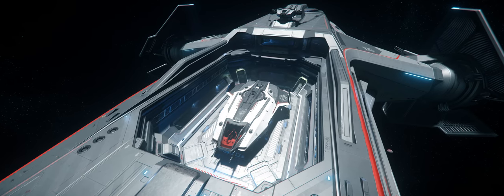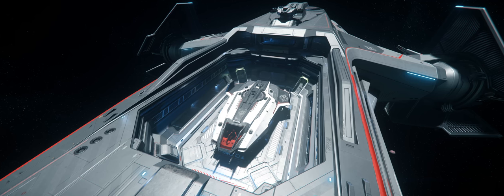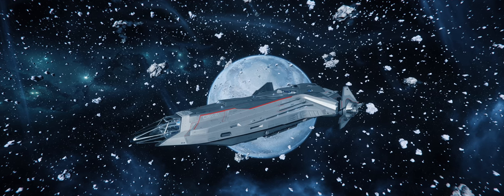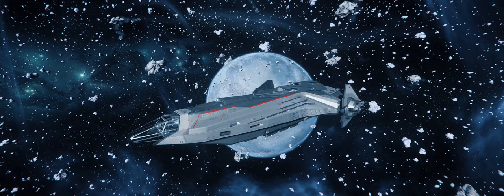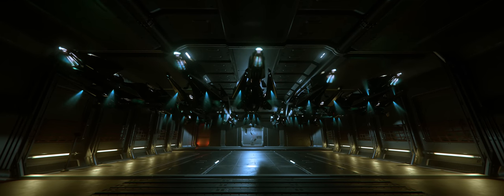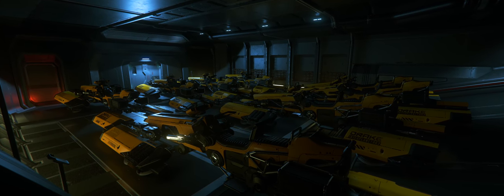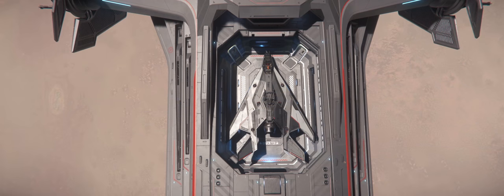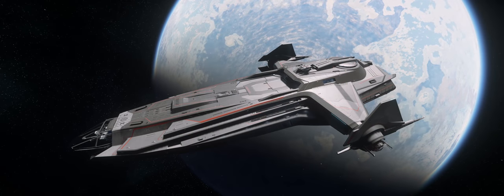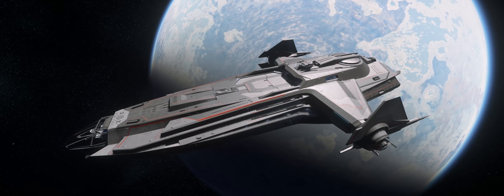At this point the Carrack has been out long enough to identify what flyable ships, other than the Pisces, are capable of fitting into the scout bay. That list includes the Merlin, the Archimedes, the Argo MPUV Cargo and MPUV Personnel, the 85x, the Aurora, the Razor, the M50, the Buccaneer, and the Arrow. These are ships that can comfortably fit, meaning the landing gear makes full contact with the floor and you can close the bay doors. The Arrow is the only exception, which I'll detail later.